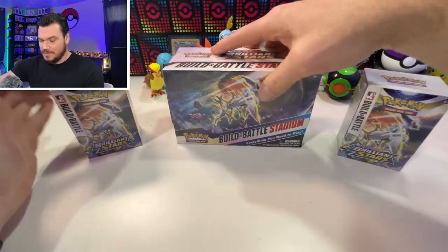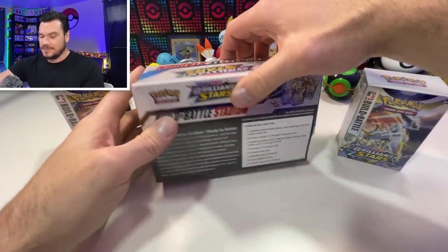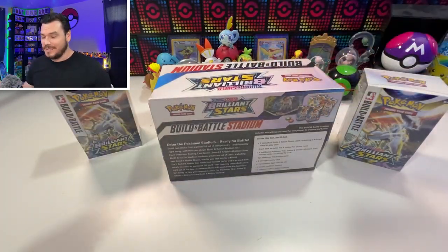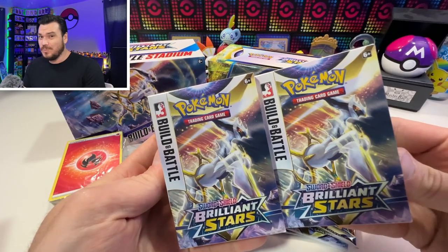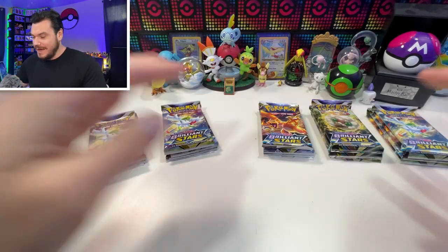Down here to the hand camera, we've got two regulars: the Built-in Battle Stadium, which comes with two inside plus a bunch of other goodies. In this box you get a box, energy cards, dice and status indicators, four packs, and two Build and Battle kits that have four packs each. Alright, we've got it all unpacked.